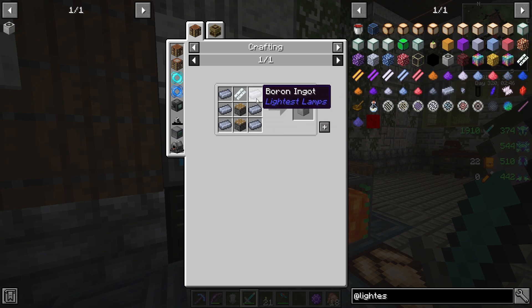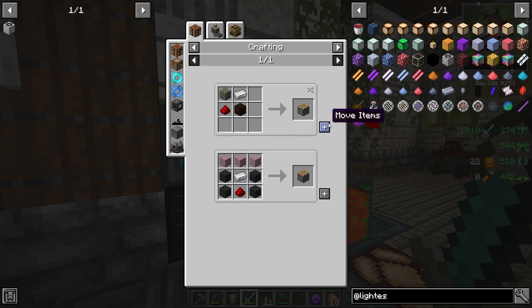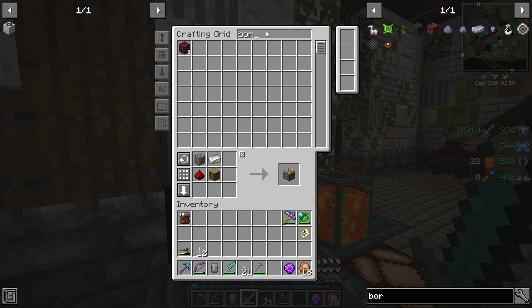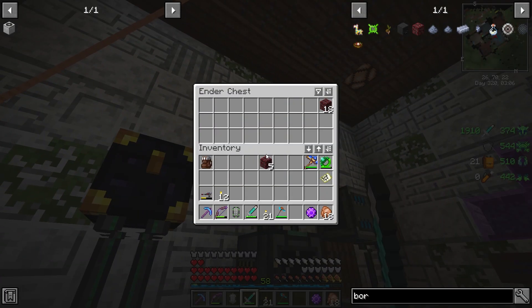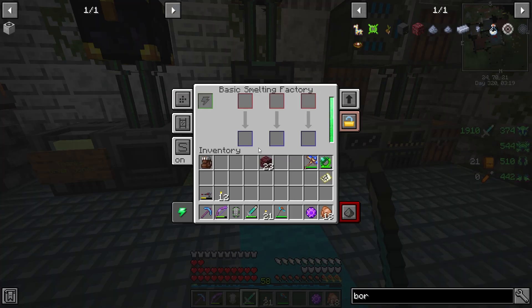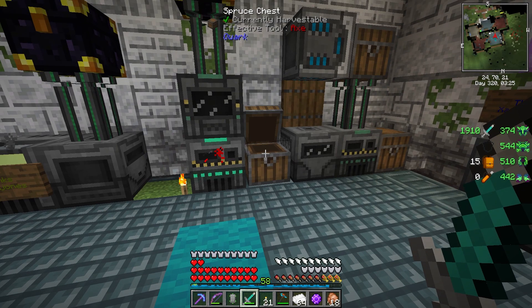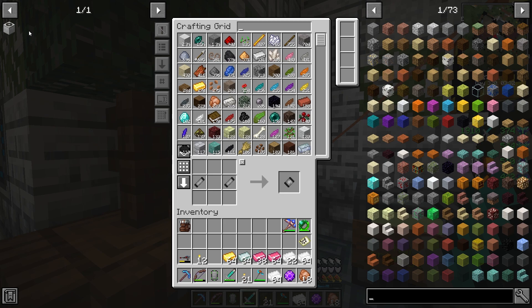You need this gas centrifuge which requires boron, which you get from the nether, and there's a whole lot of crafting here to even get into it. I'm pretty sure we have some boron ore. This just needs to be processed down - it can be crushed in a Silent Gear crusher but is not supported with Mekanism, though it can just be smelted up to give us those resources. I'll let that process and let's take a look at this.